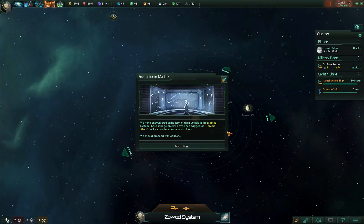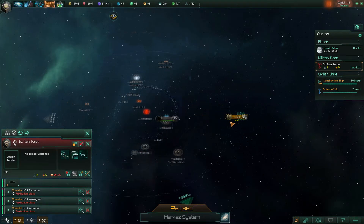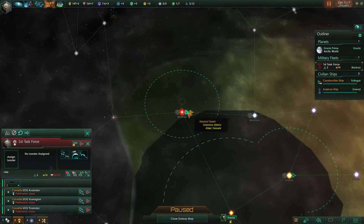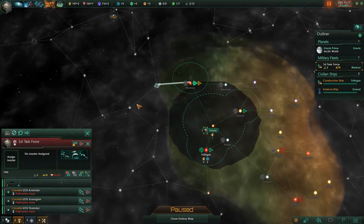Encounter in Marcaz — we've encountered some form of alien vessels in the Marcaz system. These strange objects have been flagged as gamma aliens. Looking at them: it's a neutral fleet — not hostile. We'll continue.